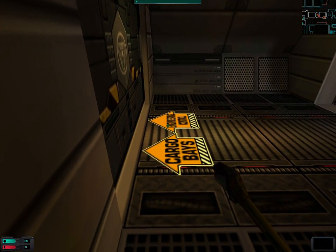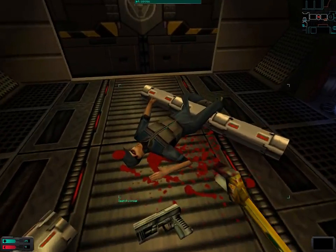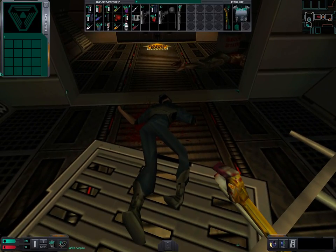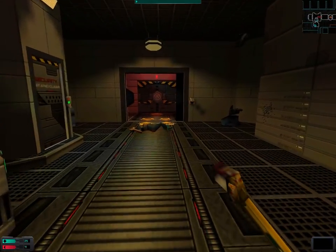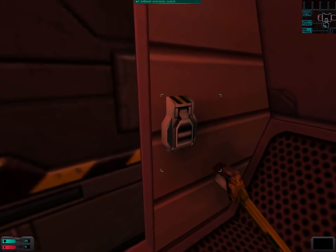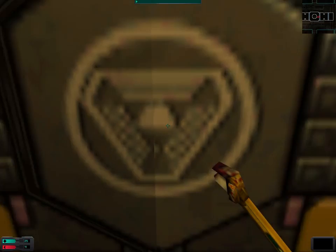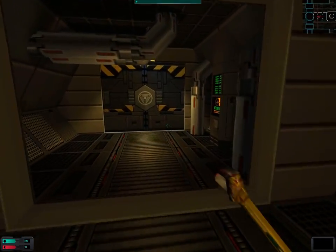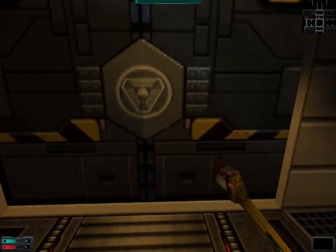I think this chemical storage room was actually in the cargo bay area. If it was in the cargo bay area then it must have been in Cargo Bay 2. Medical supply storage — maybe it's there.